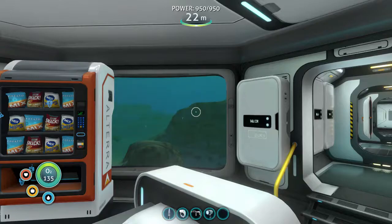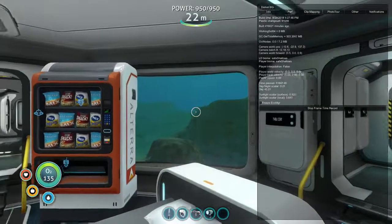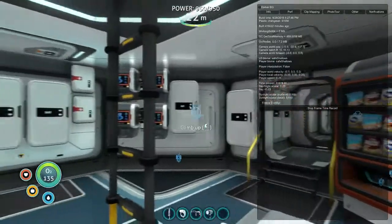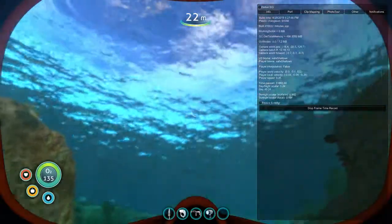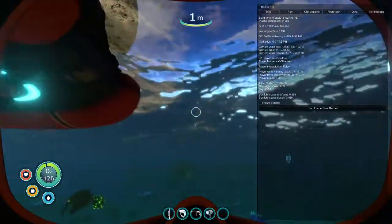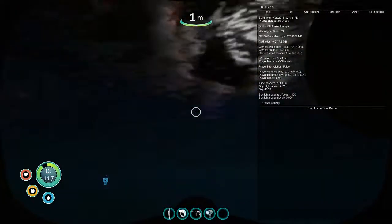I want to give exact coordinates of where my base is. If you press the F1 key it will bring up this panel, and if you look just over a quarter of the way down it says camera world position — that's telling us where I am. It's negative 12.6, negative 22.9, and 137.2. My starting life pod is at negative 21.8, negative 1.4, 100.5.